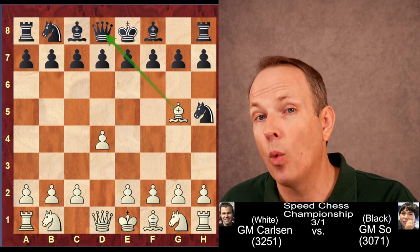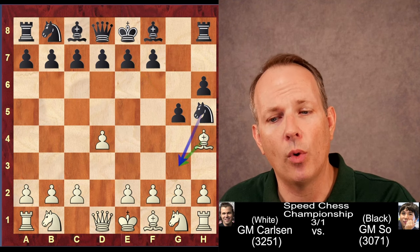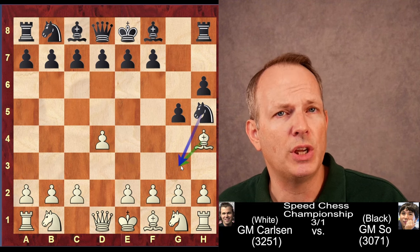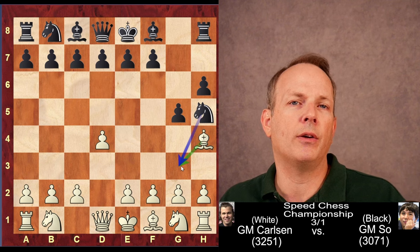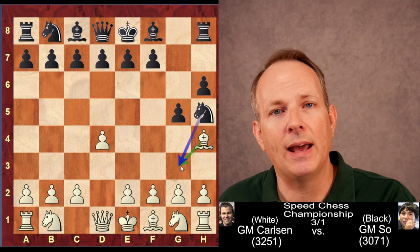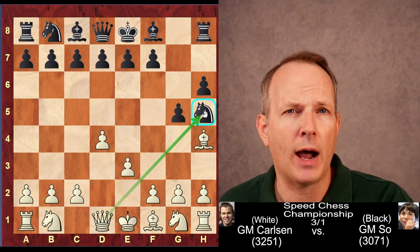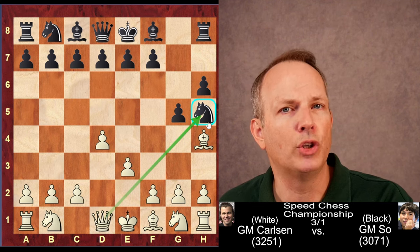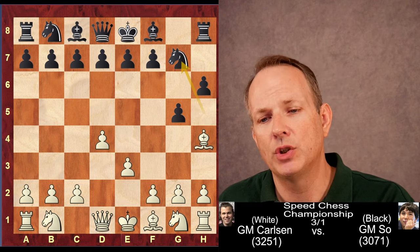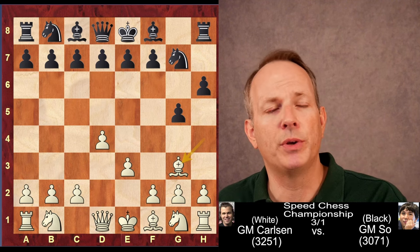Wesley So really wants that Bishop, so he plays H6, Bishop to H4, G5. Wesley So would love for Carlsen to just play the Bishop to G3 — the Knight takes it, Bishop pair, without any sweat. But Magnus will not make it that easy. He does not retreat the Bishop; he instead plays E3, counterattacking the Knight at H5. If Wesley So wants to grab the Bishop pair, he can only do it by wrecking his kingside pawn structure, so he plays the Knight back to G7, then Bishop to G3. But his pursuit of this Bishop has not ended — he plays the Knight to F5, again threatening to grab the Bishop pair.